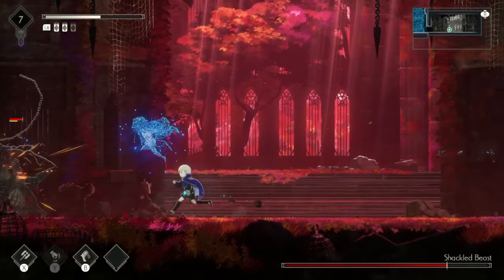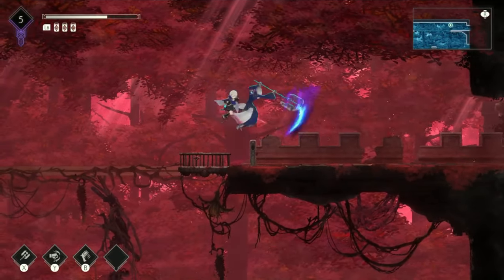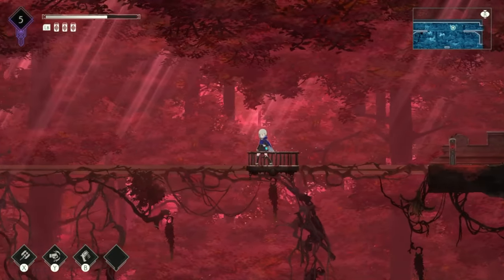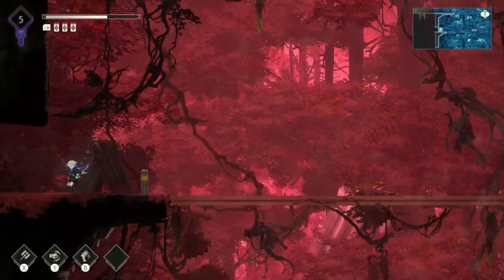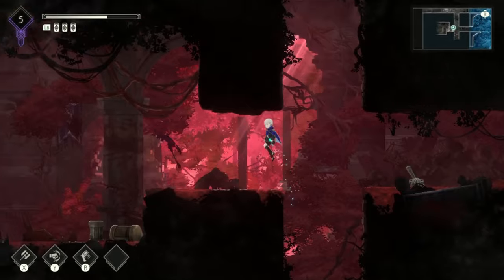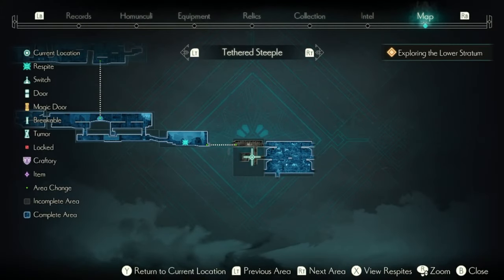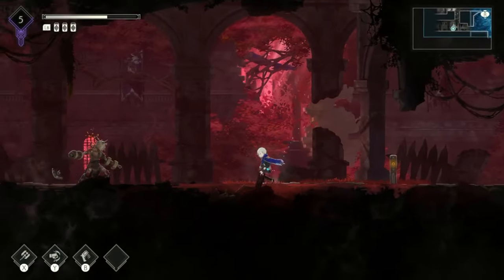So far Ender Magnolia is very linear. As you play and beat bosses, you'll come across areas that say you can't progress further in early access, and eventually you'll reach a point where there's just nowhere else to go. I always appreciate when a demo has some sort of end screen and a percentage of completion so I know if I finished everything — kind of like the Crow Country demo, which I'll leave a link to in the description.